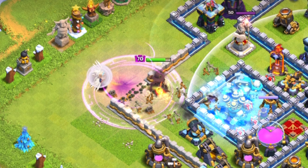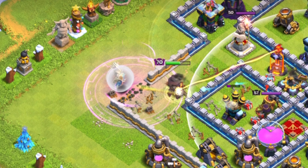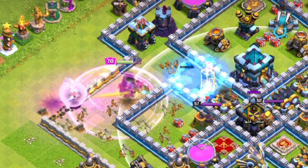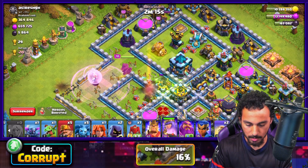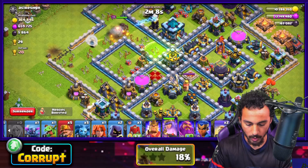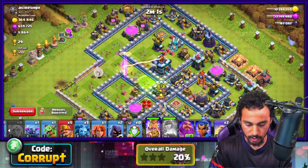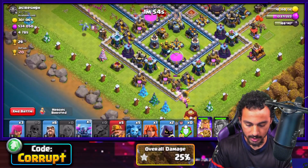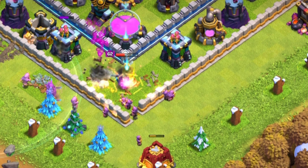The Queen needs to go to the right side of the base towards the Town Hall — if she doesn't, it's fine, but I'd personally prefer it. Dropping in a Freeze and another Rage. This is not looking too bad. The jump is okay — no more Freeze spells, but the Queen should remain up. This is looking good, I don't think we're gonna need anything else. Starting the other side of the funnel with the Siege Barrack and the King. Queen should get through — popping her ability to make sure. Using a Baby Dragon to extend the funnel, plus a P.E.K.K.A. and more Wizards for support.